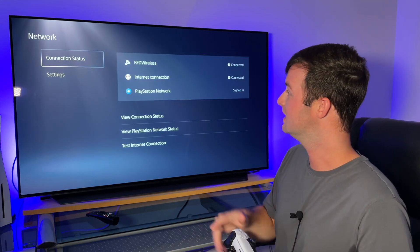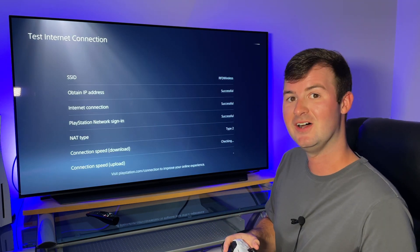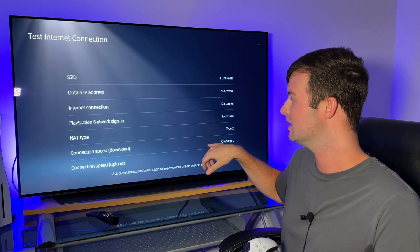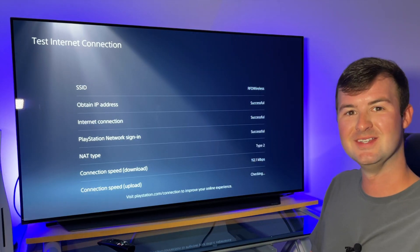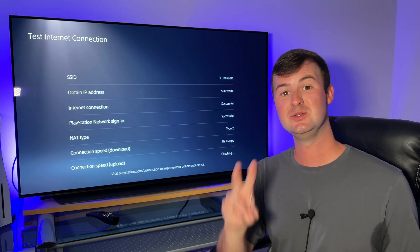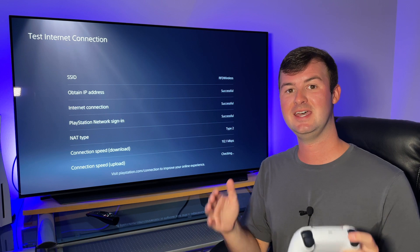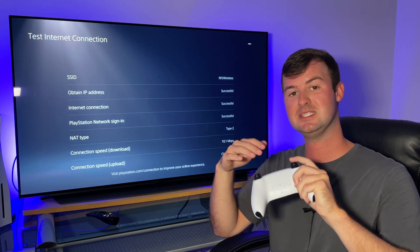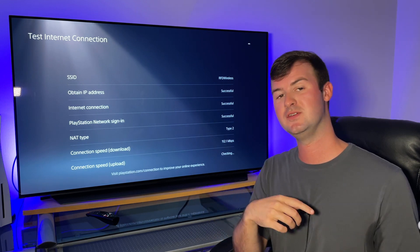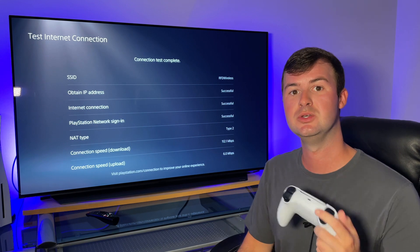Go back up to Connection Status and then back down to Test Internet Connection. Run at least two more internet connection tests to determine whether the DNS server you just put in is faster or slower than your previous DNS servers. You want to make sure the numbers are similar to each other and compare them against the numbers you jotted down on your notepad or phone.